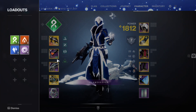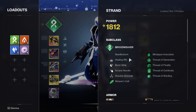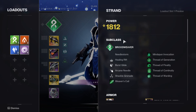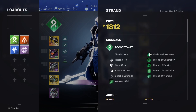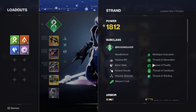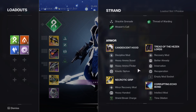Let's go over the builds real quick. For add clear, I'm probably going to be on Strand — Broodweaver with Needle Storm, Healing Rift, Glide, Arcane Needle, and Shackle Grenade. These two basically mean you eat your nade, then start killing stuff with Osteo and it chains, wrapping everything up.